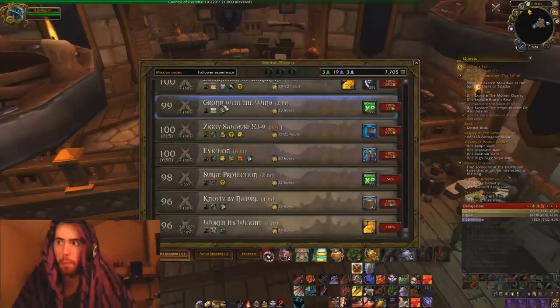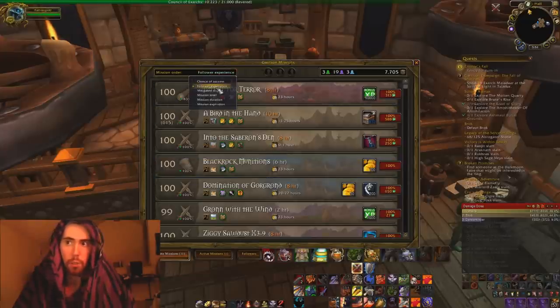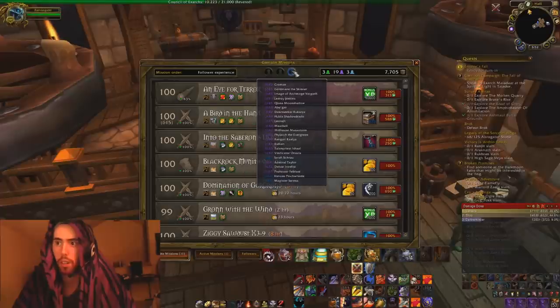Here I have all my missions. As you can see on the right, it shows the 100% chances of getting all these missions done. I can also sort by follower experience — that's what I usually do it by. I can also sort by chance of success, mitigated threats, mission level, mission duration, and mission expiration. Pretty simple.